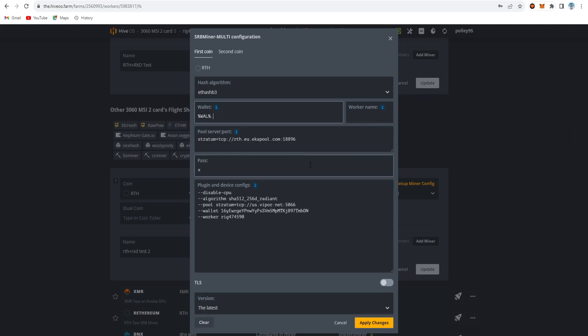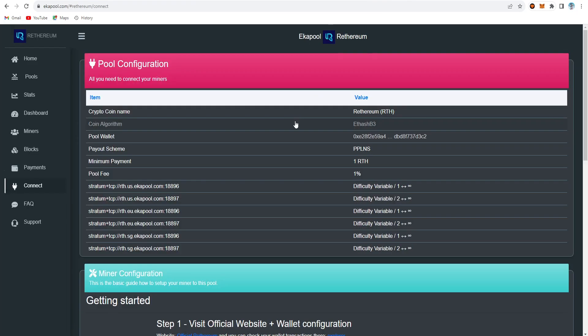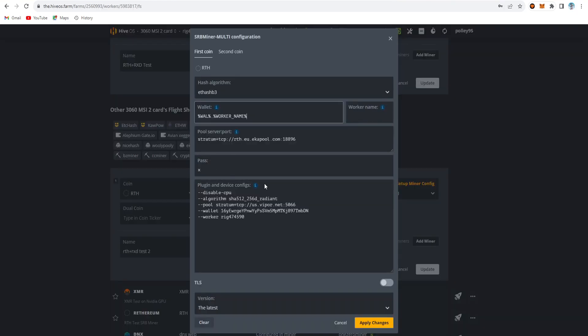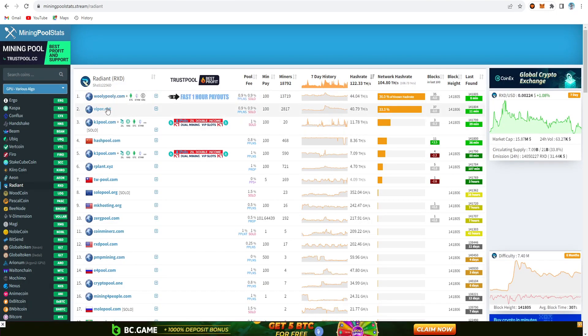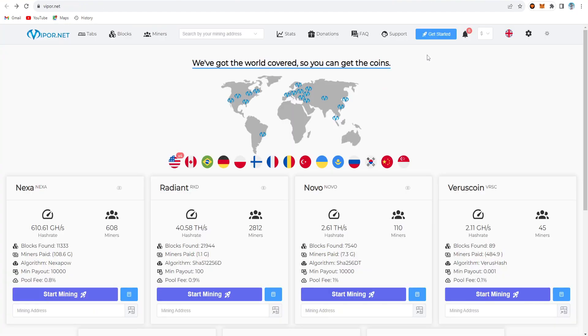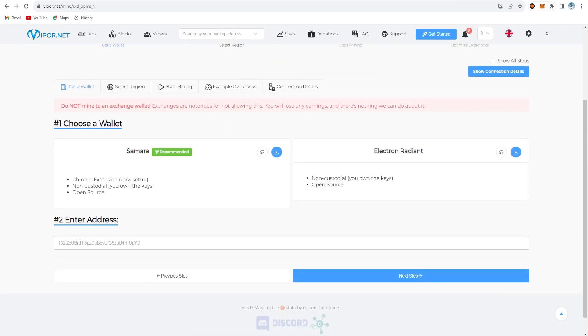In the extra config file, set the Ethash B3 algorithm, then get the wallet address, copy it, delete from the default location, and paste it with a dot prefix. To get the pool address for Rhetherium, go to miningpool.com, click on ekapool.com, click the connect button, choose the server, and copy the address. Set the password to X and disable CPU. For Radiant, go to miningpoolstats, choose Radiant, and select Viper.net.